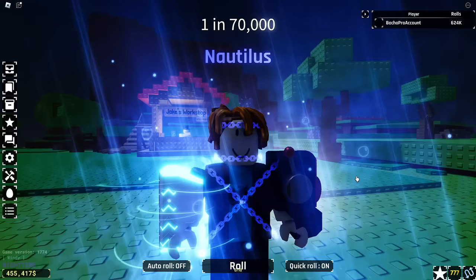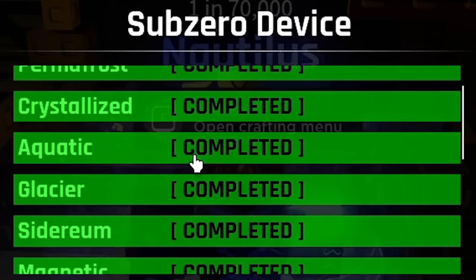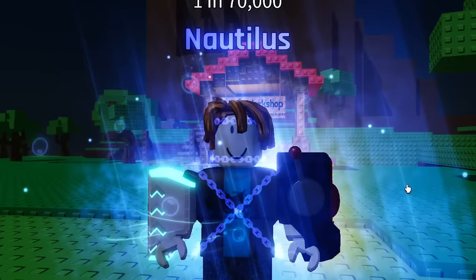The more important question is where are we up to on our Sub-Zero device? Open Sub-Zero device — oh it's finished, it's actually finished! I only need to create five gear basings and then I can make the Sub-Zero device straight away. That's honestly perfect. That means all day today we can just grind the Sub-Zero device.